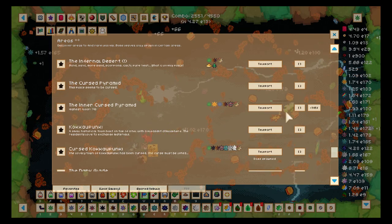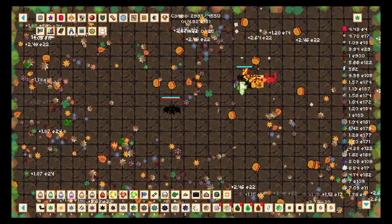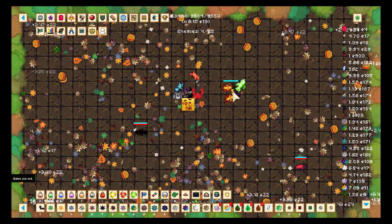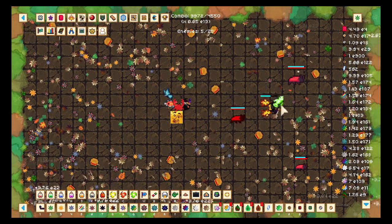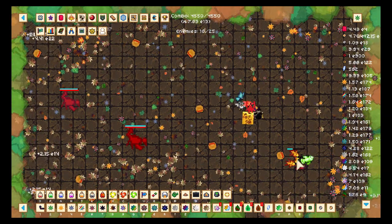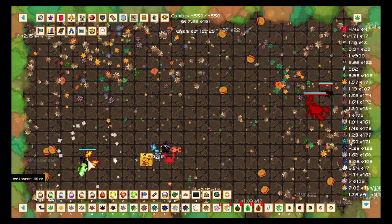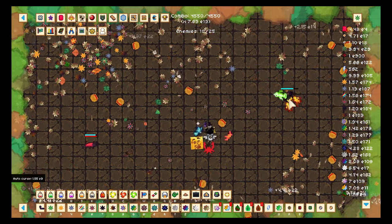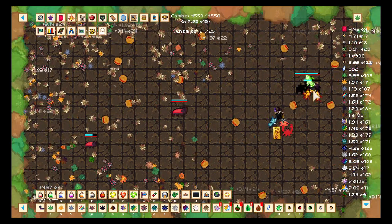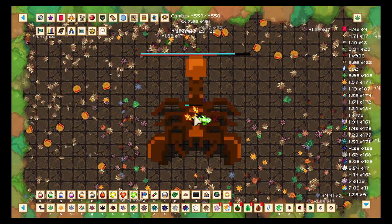I decided to try Pyramid Floor 150 because my damage increased since last episode. There are fewer enemies now and there are other things you can buy to reduce the number of enemies further — we'll look at that a bit later. Let's see if we can beat it and what it's going to give us in the milestones. Floor 155 will be the last milestone.